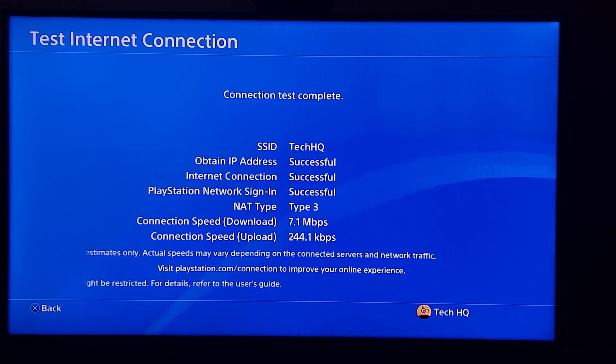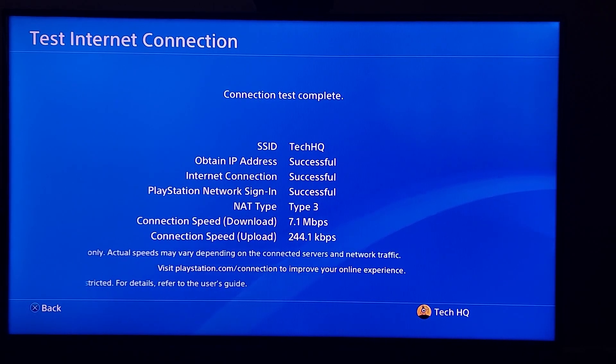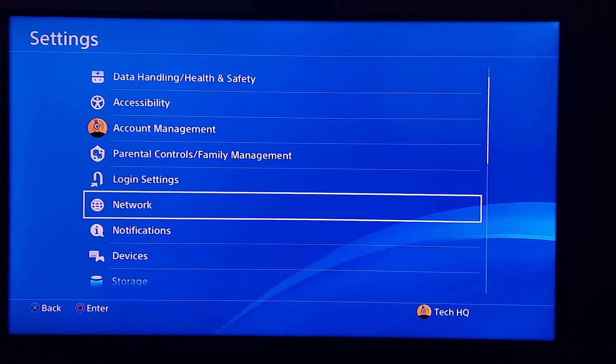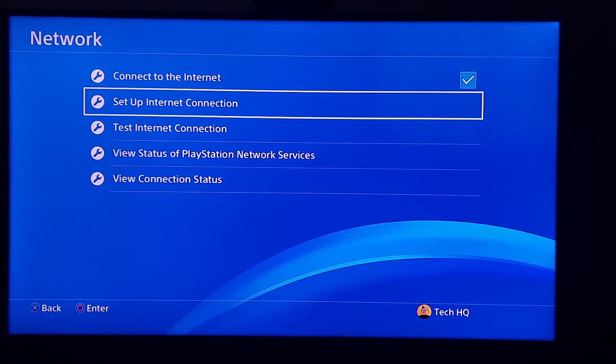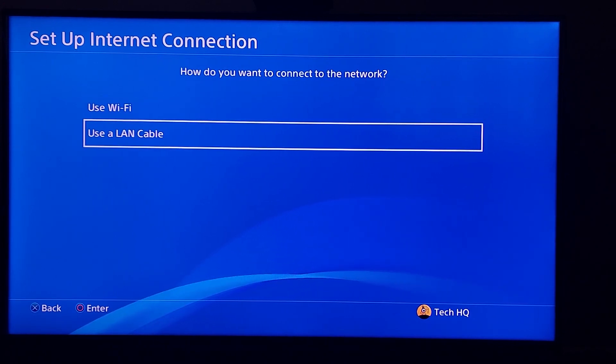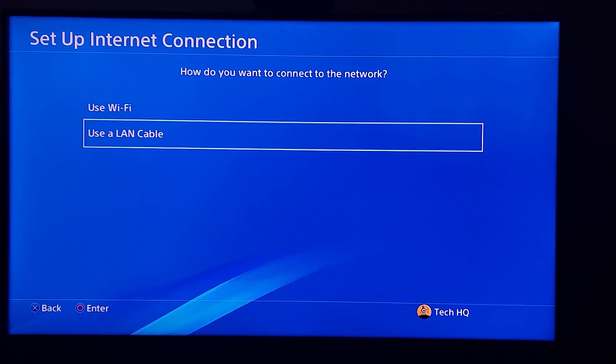First of all, just go and use a LAN cable or wired connection. Go to PS4 Settings, then go to Network, then go to Setup Internet Connection, scroll down and select option number 2 or Use a LAN Cable. Plug the LAN cable into your PS4 and also into your router.